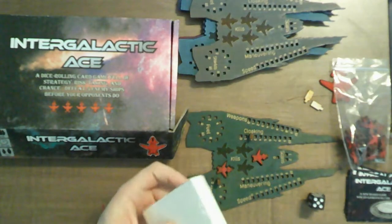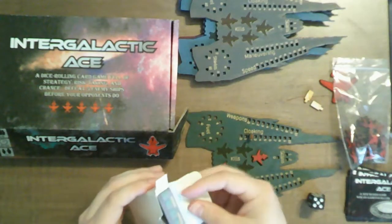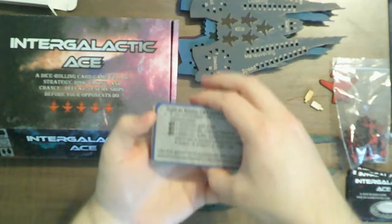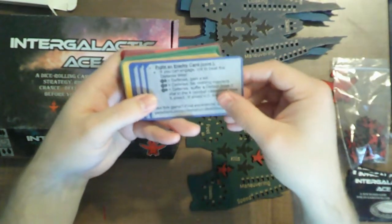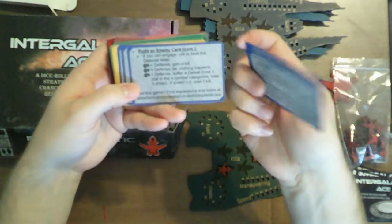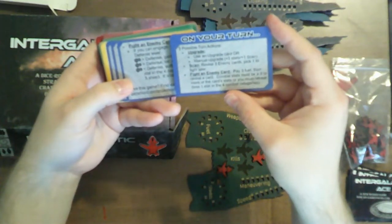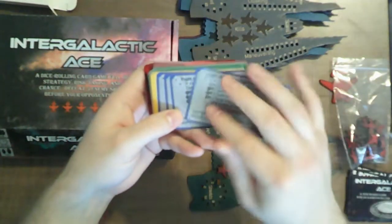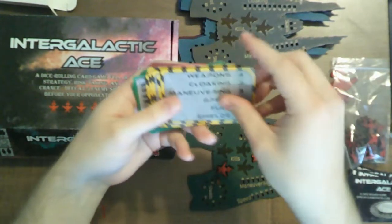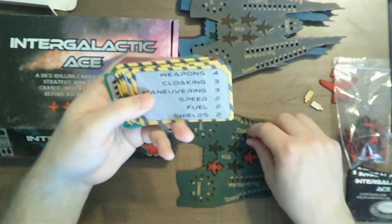We've got the upgrade cards and such here. First, these are reference cards telling you how fighting the enemy works and what the outcomes are based on dice rolls. Then there's turn order stuff, telling you your three possible actions: upgrade, scan, or fight an enemy. And then starter cards — these are your starting stats for your ship. In this instance, you get four weapons, three cloaking, and so on.